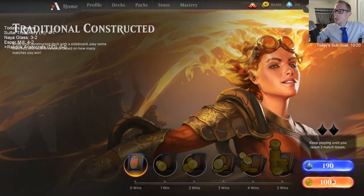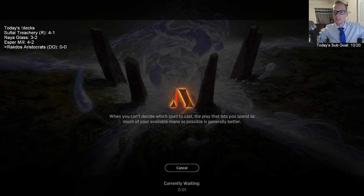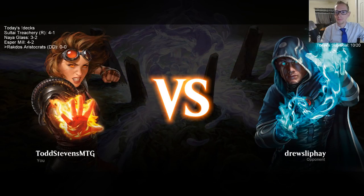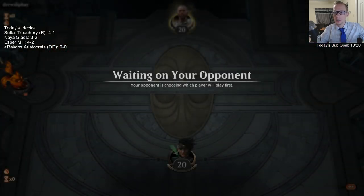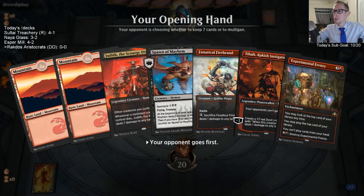As for what to do with Fanatical Firebrand after rotation — we only know 80% of the card pool that will be there, so we'll see if there's another really good red one-drop to replace it. If not, Grim Initiate is another option, kind of like Footlight Fiend. You have Gutterbones, Knight of the Ebon Legion, Grim Initiate, and Footlight Fiend — between those you can scrounge up enough one-drops. Those are the four I think are playable right now.